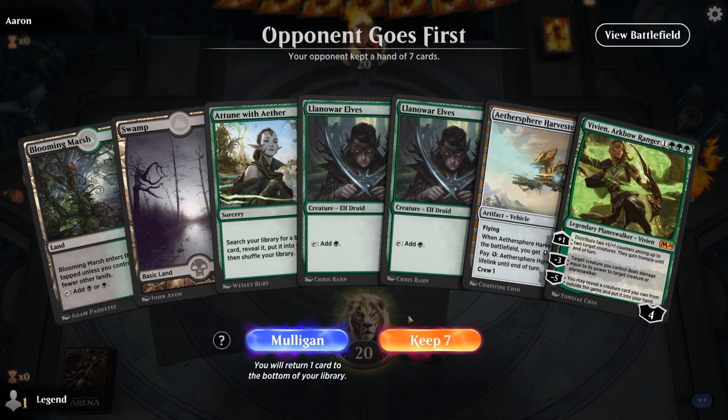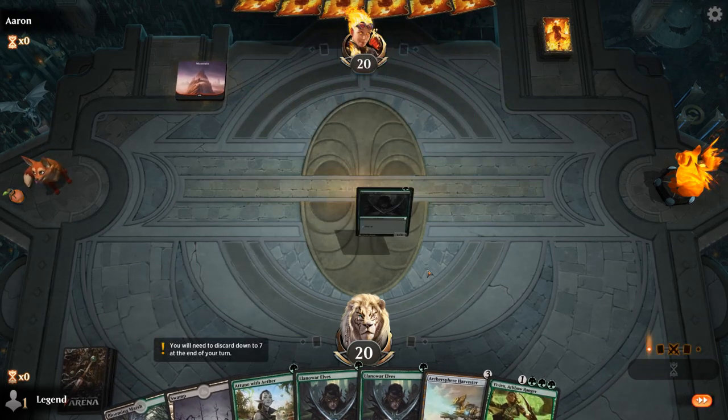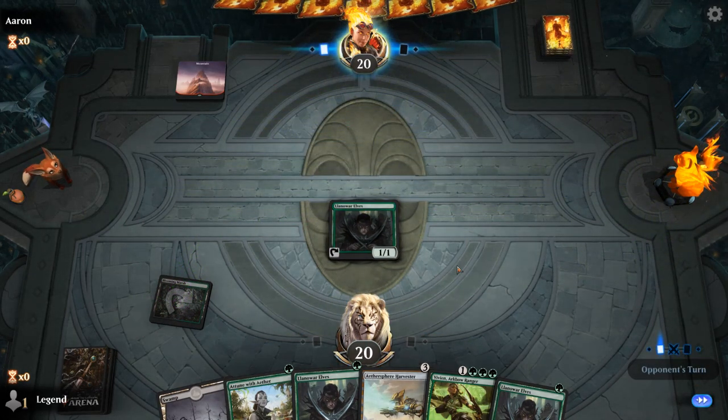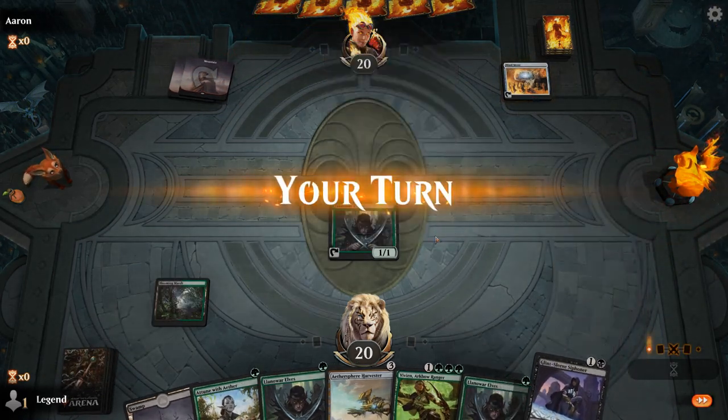Game five: on the draw with a reasonable hand. Turn one Elves, turn two Attune plus another Elves, then can run out Vivian. Opponent plays turn one Mountain with no play, then Mind Stone — so some sort of ramp deck. We Attune for Forest and consider double Elves or Siphoner to draw extra cards, but prefer developing our mana.